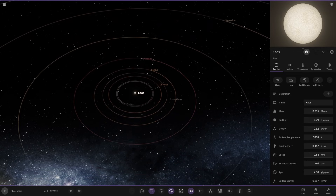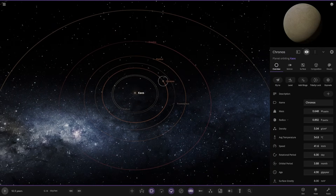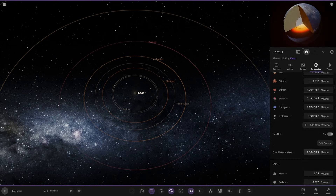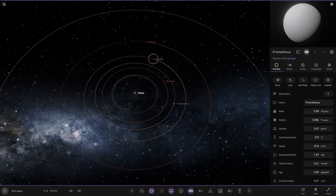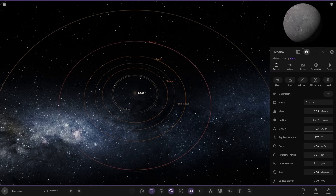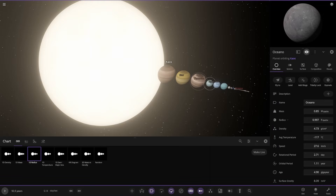Back to the star now. Looking at temperature-wise — there's only the one sort of Earth-like world, Pontus, at a perfect 14°C. That's pretty decent. But that was the only potentially habitable world in the system — everything else is immediately cold after that. It's a really interesting line-up.